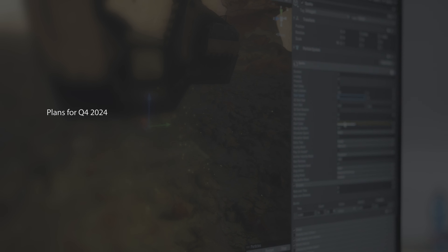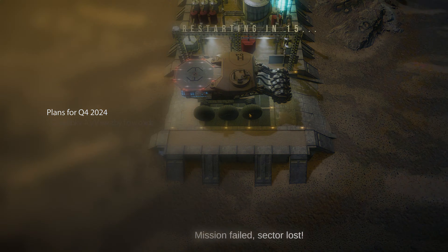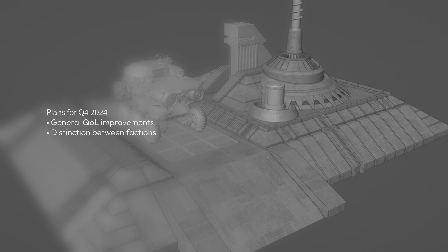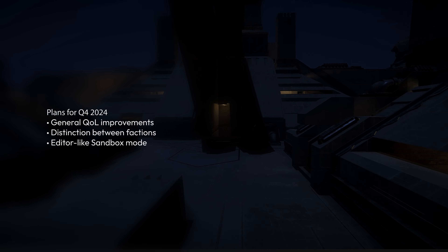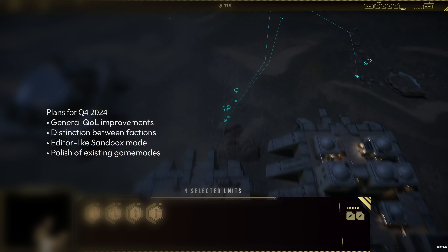The final quarter leading up to release will focus on features related to modding and polish. General quality of life improvements such as win-lose screens will be added. The distinction between Sol and Centauri including units and structures will be added in this quarter. An editor-like sandbox game mode will be implemented to allow for playing around with what the game has to offer. Existing game modes will be finalized and polished.